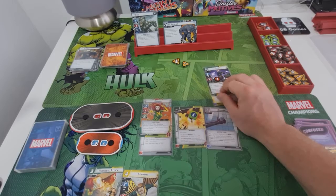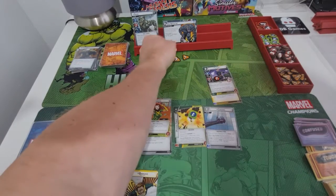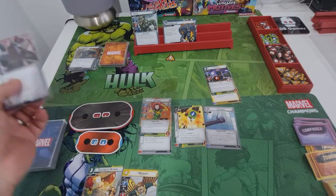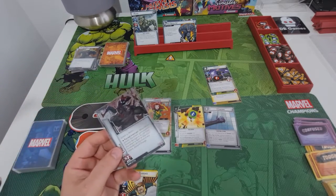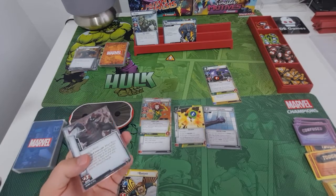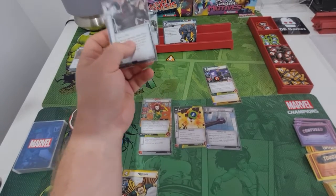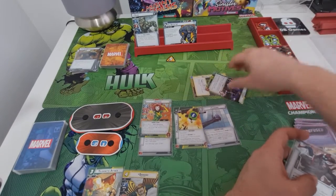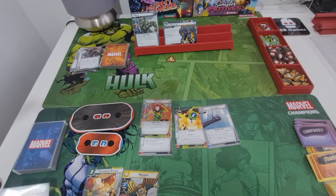Since this is a training game I'm going to pretend I blocked with Cyclops - Cyclops is dead - and keep going because I want to learn the character more. Normally I wouldn't do that but I'm trying to see how Phoenix plays and what else I can do with her.